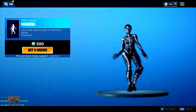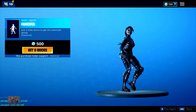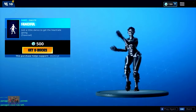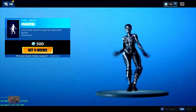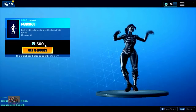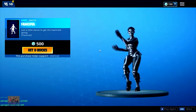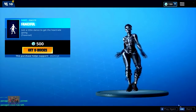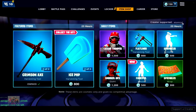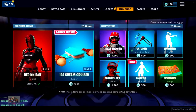Alright, so as you guys know this really cool emote just came out and honestly it looks absolutely cool, especially on this girl character. My friend actually really wants it, so what I'm gonna do is show you guys a really cool way you guys can actually gift it to your friends. Basically with my creator code, if you put that in, there's a really cool glitch that happens — it's not a normal creator code thing.